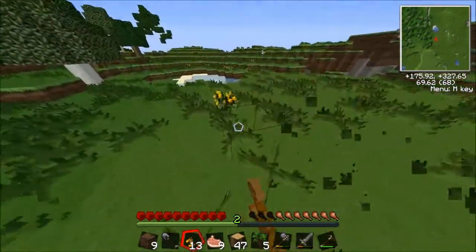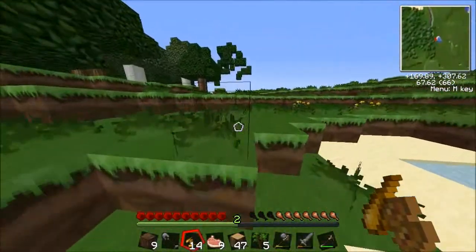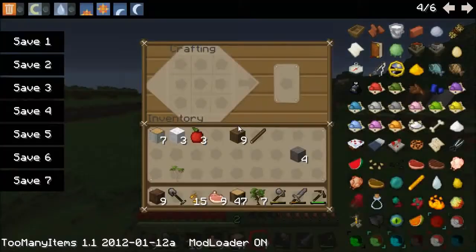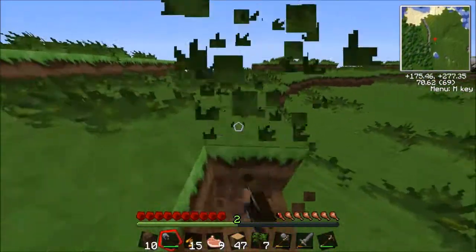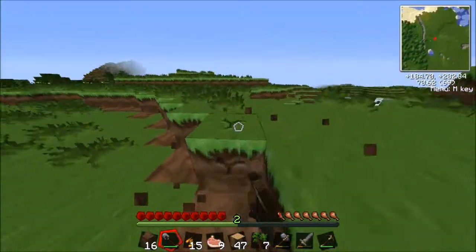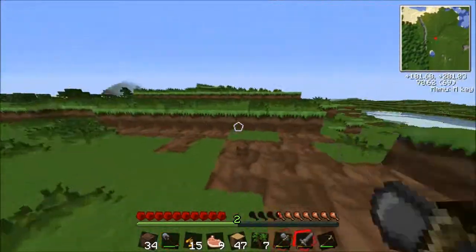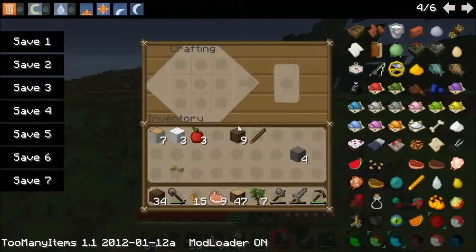Fourteen logs — wow, they were in my hotbar, fail much? Alright, let's head back over here. We've already got the stuff to make a bed, we've got more apples. I'll go through and break these so I can put a house down. How big do I want the house to be? I'll level this a bit. I want it to be pretty big, but not too big — it doesn't need to be huge.